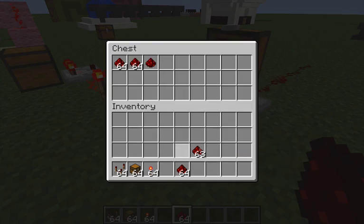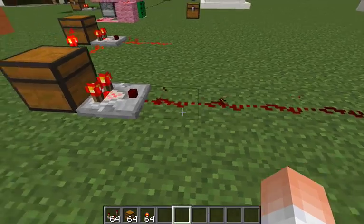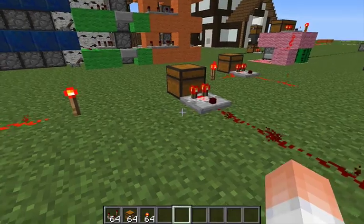If we start filling the chest up a little bit more, you can see here that 3 pieces of redstone are switched on, with this one still switched off.